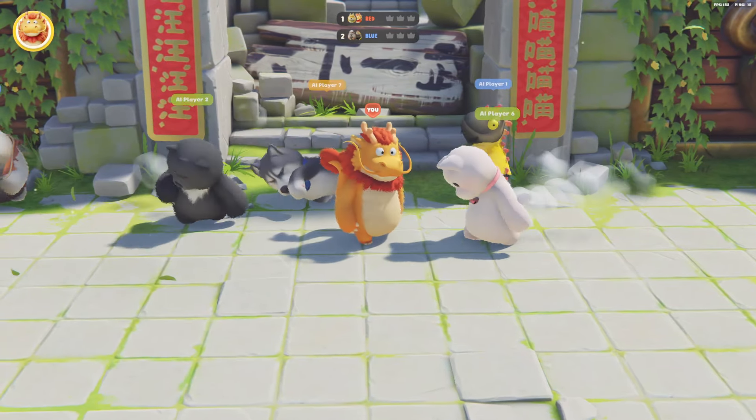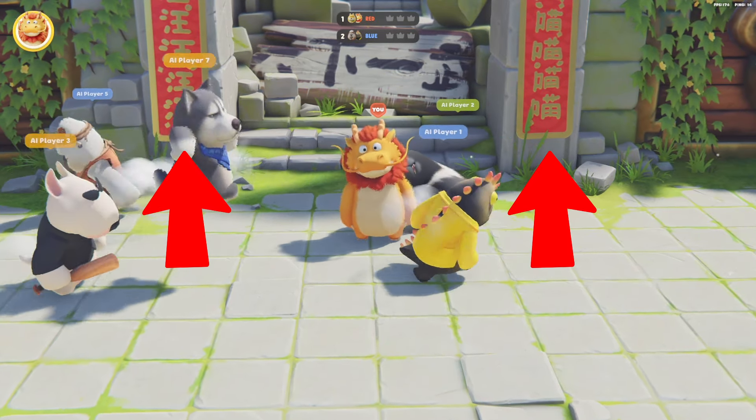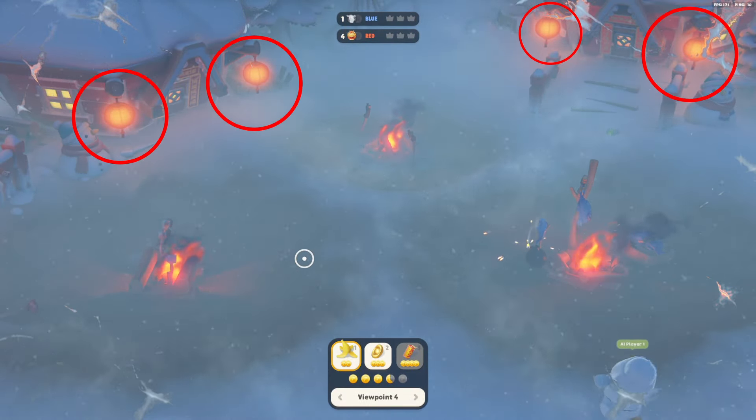They added lunar festivities to three maps. The first one is Ichiban, with two really cool banners on the pillars. On the Winter is Coming map, the houses are decorated with lunar festivities like paper lanterns.